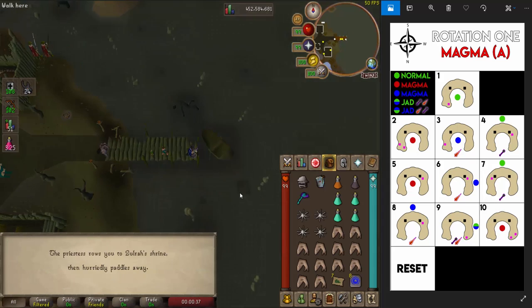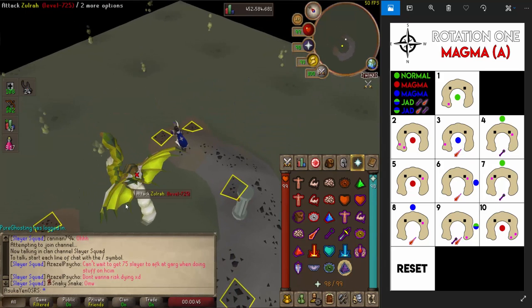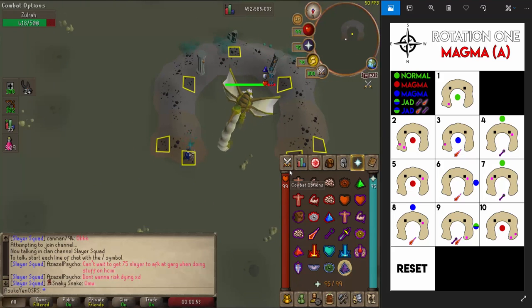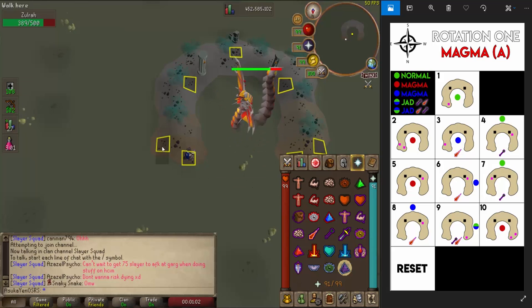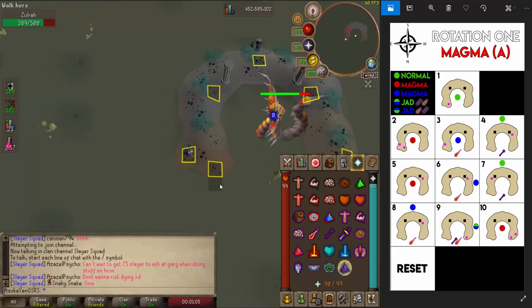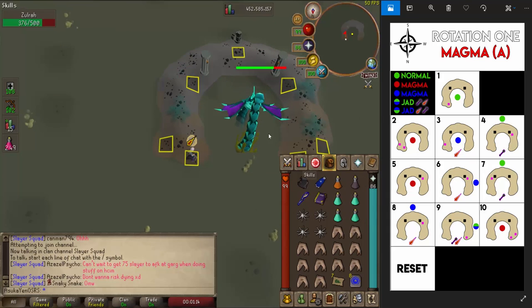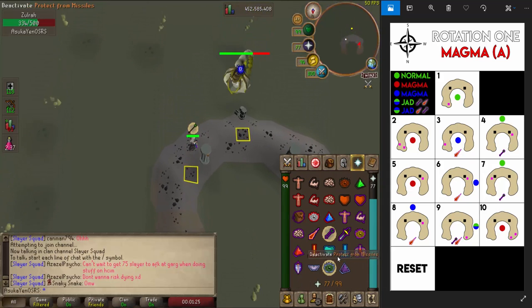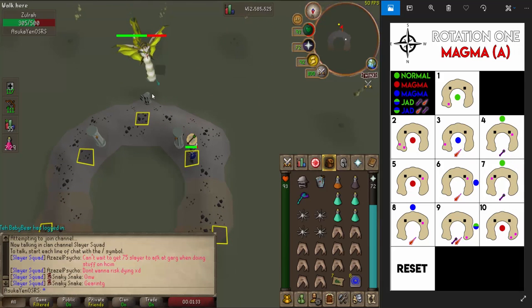Let's go ahead and start this kill clip. My mage gear is on; I'll board the boat and head over to Zulrah's island. From here I click on the back square — that's where I go first for every single rotation. I start maging and then figure out where we're moving next. We have a magma form, so we won't find out the specific rotation until we get to that fourth phase. Avoiding the tail is very easy — just move back and forth.